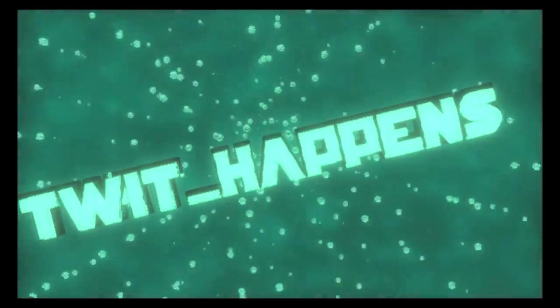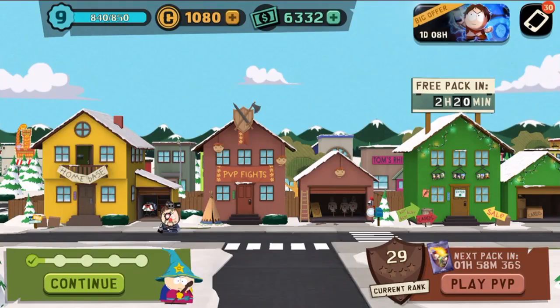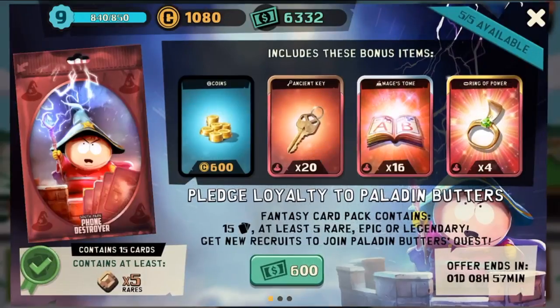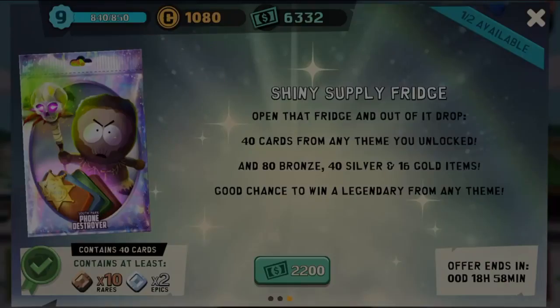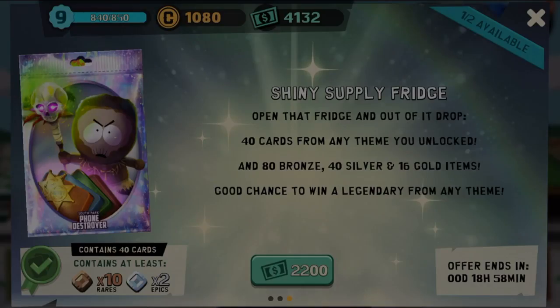What's up guys, Twit here on another video of South Park Phone Destroyer. As I said previously, if this offer with the shiny fridge comes back I'm gonna jump on it. We have 40 cards from any theme unlocked, 80 bronze, 40 silver, and 16 gold items, plus a good chance to win a legendary from any theme. Let's go!